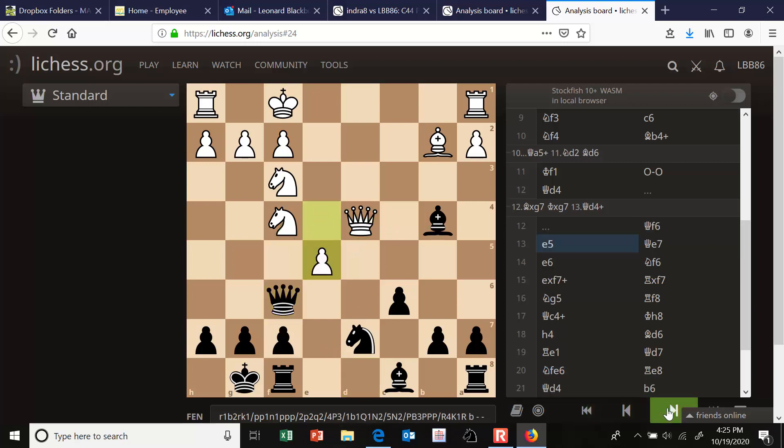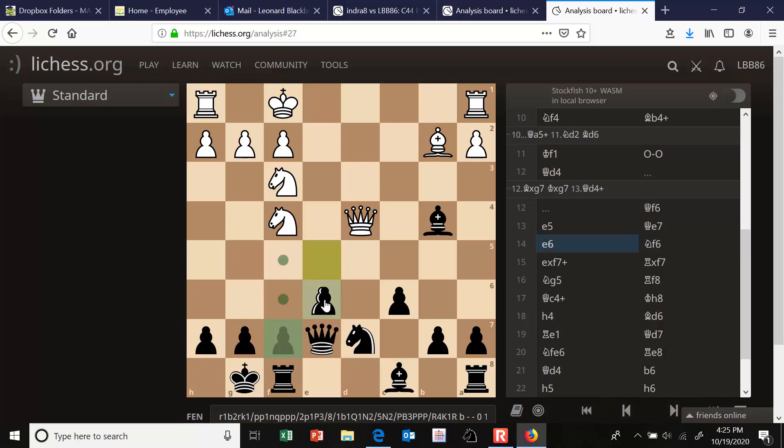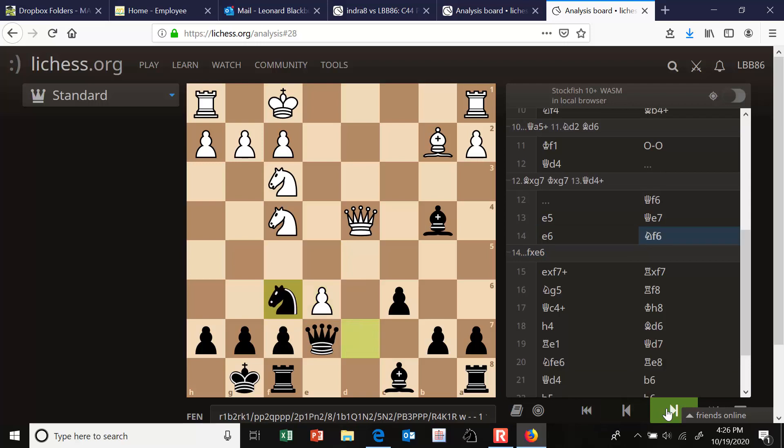Instead of trading, my opponent played e5 threatening my queen and still threatening my bishop. I dropped the queen back to e7 to guard the bishop. Then e6 renewing the mate threat, and I played knight to f6 to save my knight and block the mate threat. The computer much preferred f takes e6, guarding the mate with the queen and winning that pawn. But it's a very complicated position and it's only going to get more complicated — that's not the type of chess I like to play.